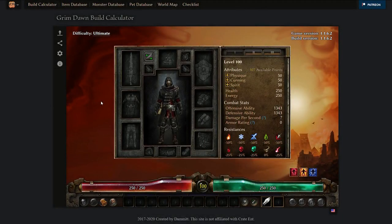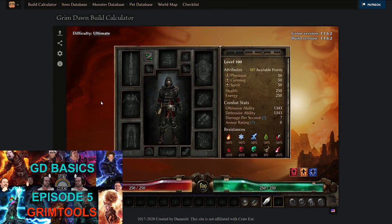The most helpful tool for everything Grim Dawn related is grimtools.com. If you don't know about this website yet or don't know how to use it, I suggest you check out my episode 5 on Grim Tools, where I explain everything in detail on how to use this website.